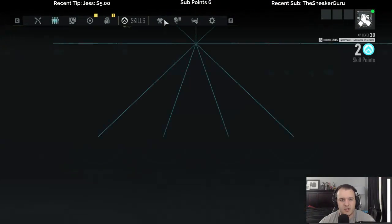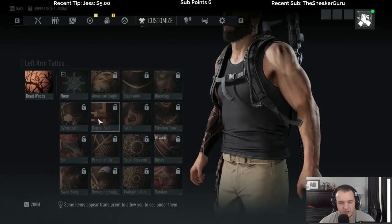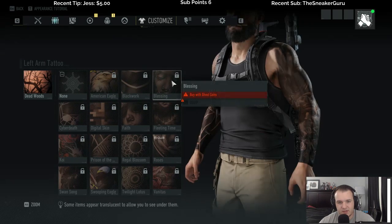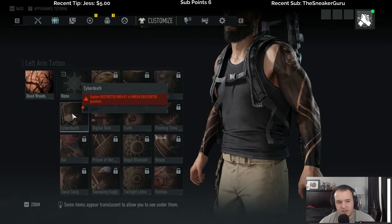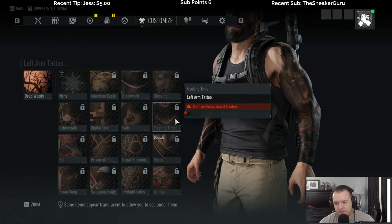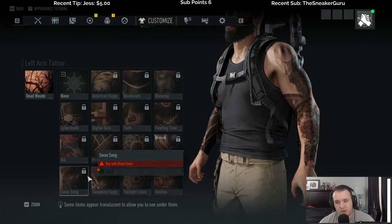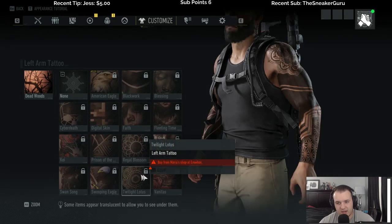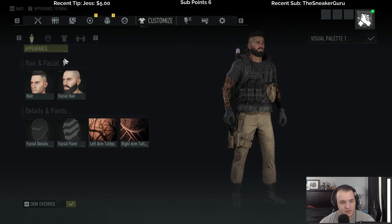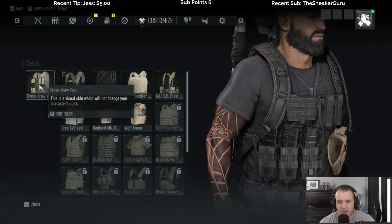Before we head out I've actually been wanting to see if there's any new styles. Tattoos — I don't think I'm gonna change any of these, but is there any I'd even want? Kind of like that Cyber Death, it's different. They don't really have a lot of tattoos I like. The Faith one's kind of cool — left arm, buy from Maria's shop, that's not bad.